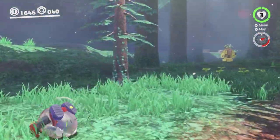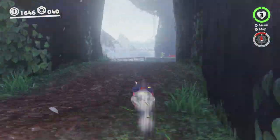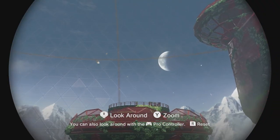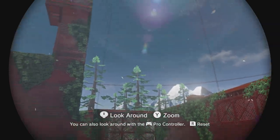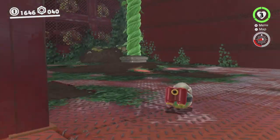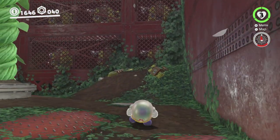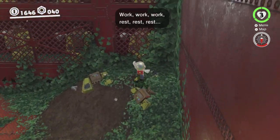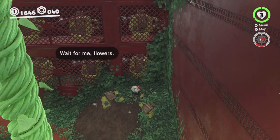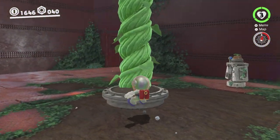We already got that bunny, so we don't have to worry about that one. I don't think there's anything you have to look at with the binoculars to get a moon in this kingdom. There are some purple coins up there that we can get. The easiest way to get them is with an uproot, but we might see if we can make our way up there without one. I think that's doable, just tricky.